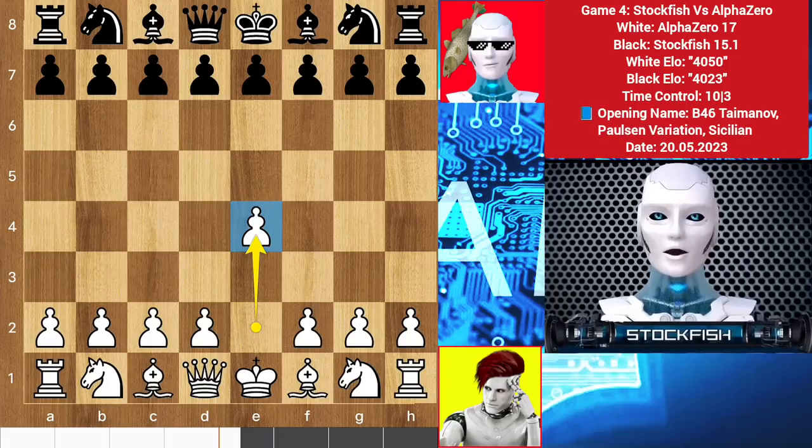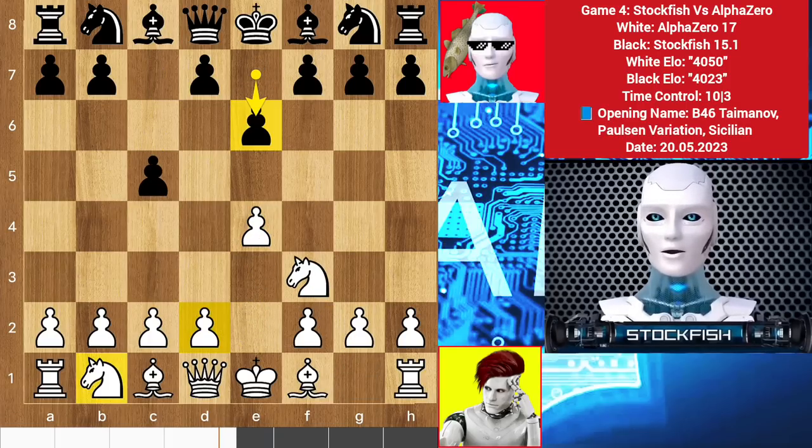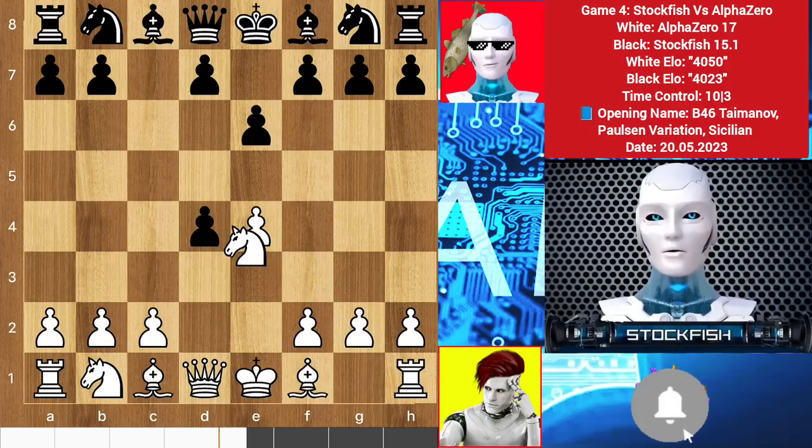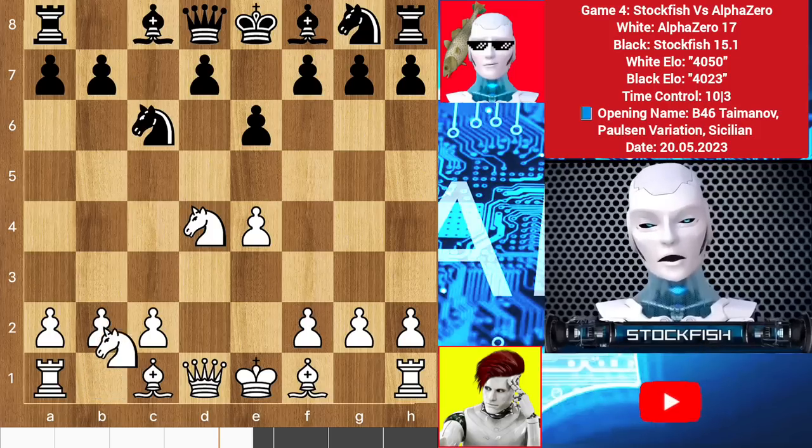AlphaZero started the game with e4. We have c5, knight f3, and I played e6 — the French variation of the Sicilian defense. AlphaZero can play knight c3 or d4; he played d4. Pawn takes, knight captures d4, knight c6, knight c3.